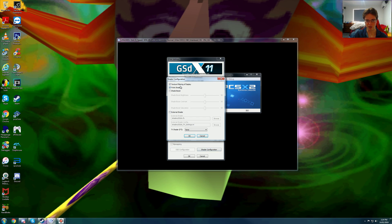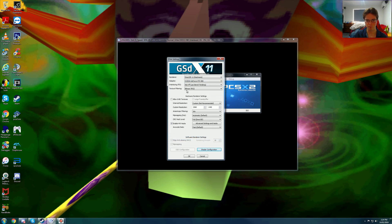We are using texture filtering of display with FXAA shader, and also bilinear PS2. All HUDs in this game remain filtered, so bilinear PS2 works. I'm also using an interlacing mode — Bob TFF. This game looks the clearest on this interlacing mode. If you use auto, which is the default, it looks blurry at 1440p, so you want to use Bob TFF. We are using Direct3D 11.